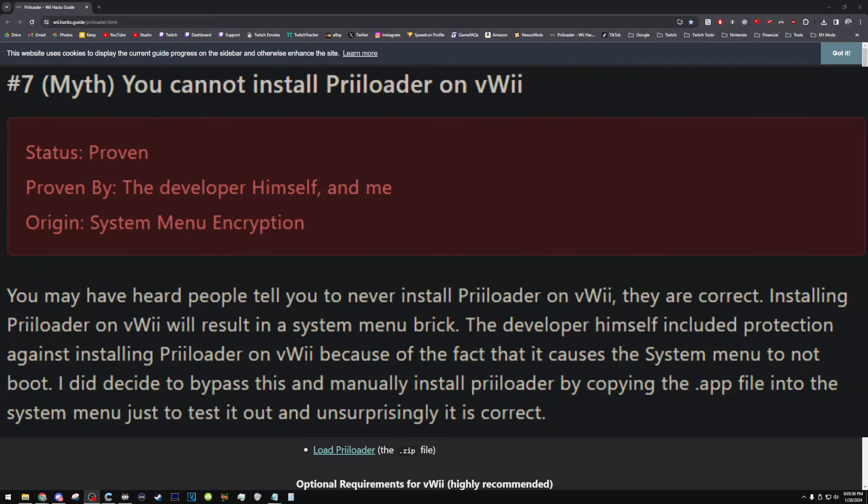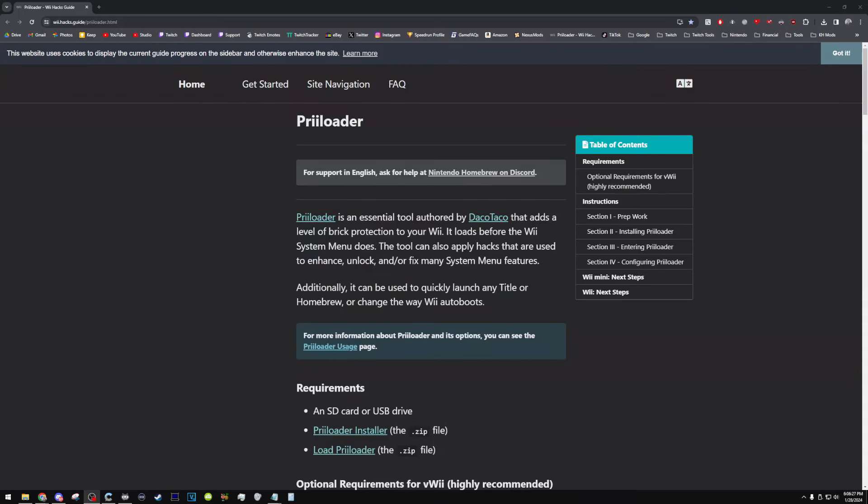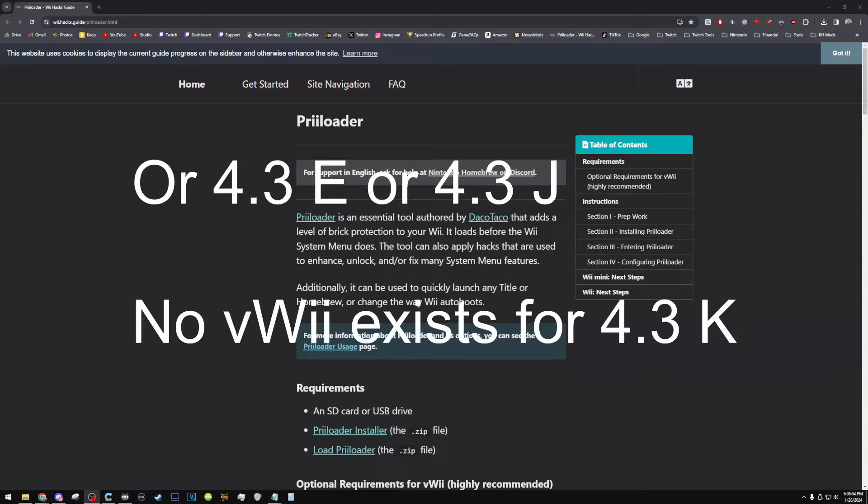In pretty much every single guide for virtual Wii modding, people have said not to install preloader. I'm going to explain this in the way I've understood it, but if I'm wrong, please correct me in the comment section. The virtual Wii menu is basically the Wii menu 4.3u that has been kind of encrypted to work on a Wii U only.